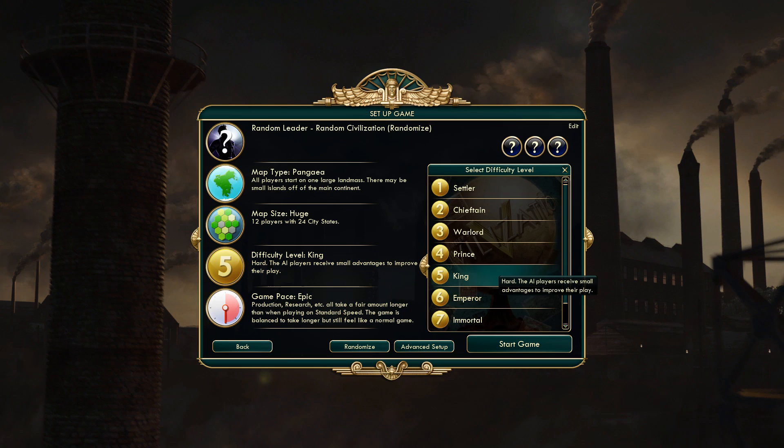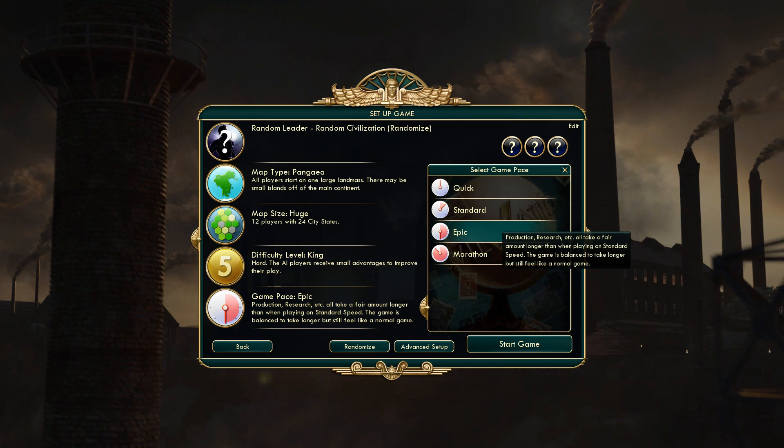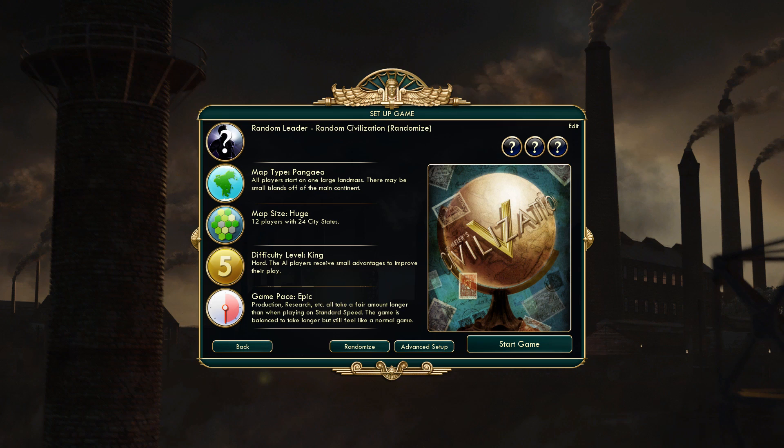We're going to have difficulty level 5, which throws a little bit of challenge into the series so it's not super easy and doesn't get boring after a while. And then we're going to do epic game pacing — so production, research, etc. all take a fair amount longer than standard speed. This game is balanced to take longer but still feel like a normal game. I don't like marathon — marathon takes way too long, I think it's like ten times longer than a normal game. I like epic; to me it's the perfect pace because I like slow-paced games.